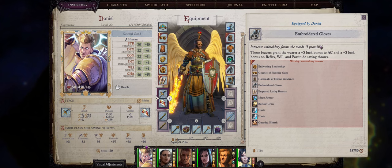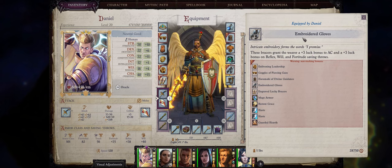They are very unique in that they give you a plus 3 luck bonus to armor class and also saving throws. The armor class bonus is actually extremely rare and very powerful.